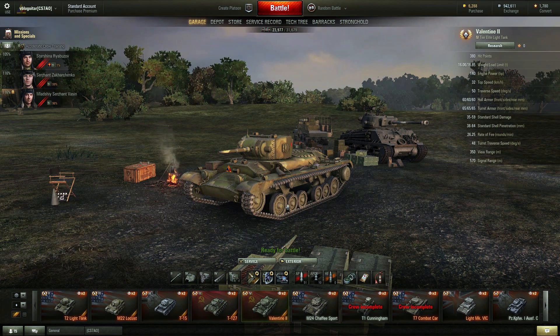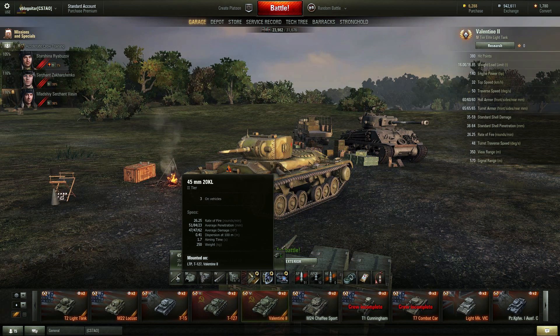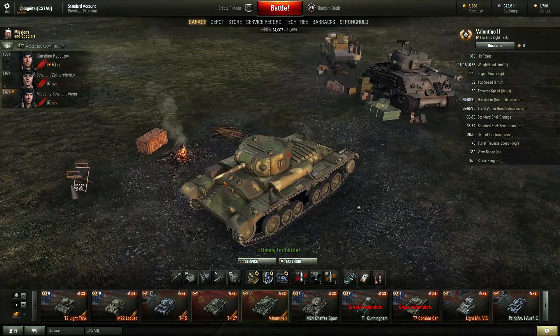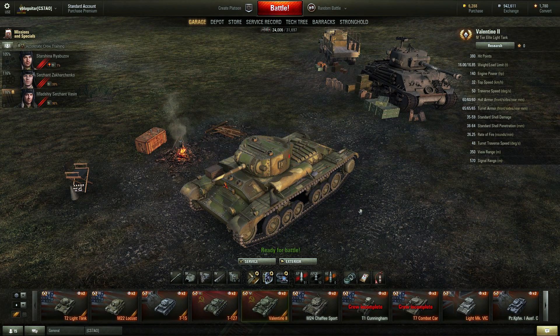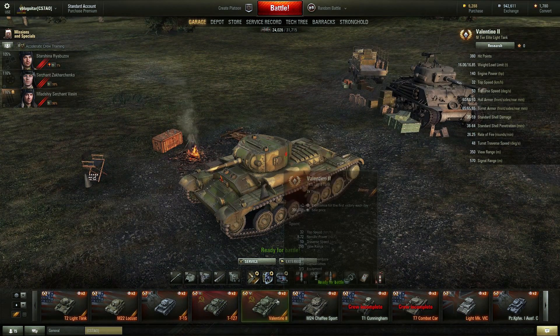The Valentine II has very preferential matchmaking — it only ever sees tier four, unless you're in a platoon with someone in a regular tank. The gun is a tier two gun with 51 penetration, 84 with gold ammo. The dispersion isn't great but the aim time is fast. This gun is really bad, and it can be frustrating — you'll need to aim for weak spots and still bounce shots. However, it's actually a good trainer for tanks like the Super Pershing or Matilda IV because it teaches you where to shoot.